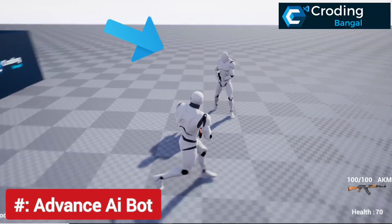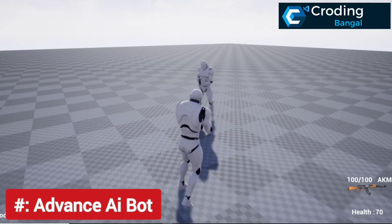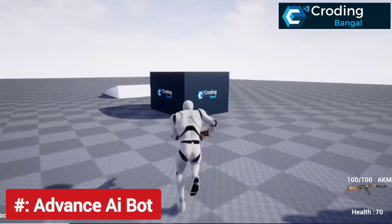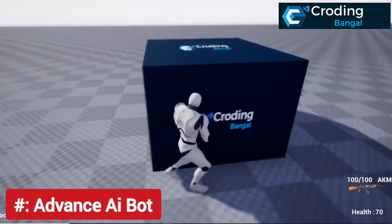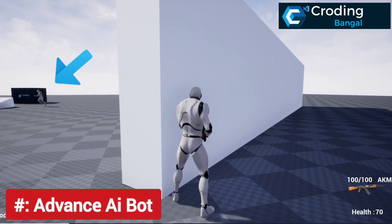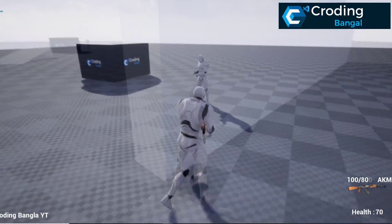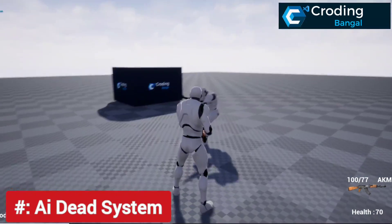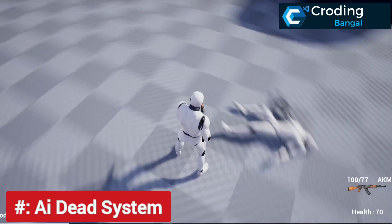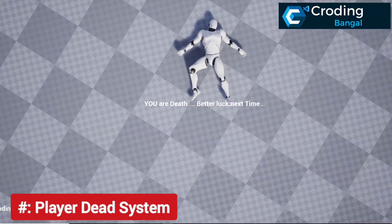Now you can see the advanced AI bot. Wherever you go it always tries to look at you and will only shoot at you. He will also reload his gun after some time. If he can't see you, there's a system where he will go to random places and behave like a real player. He can also die with a good animation, which looks really cool. You can also die if he shoots you, and you play the same death animation — also a cool animation.